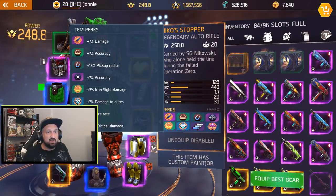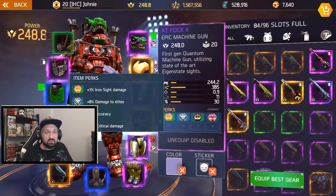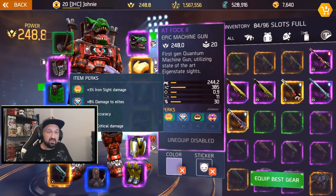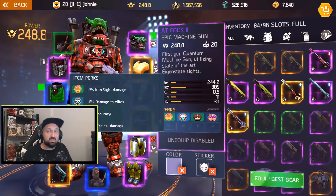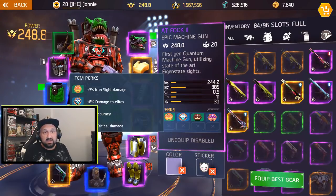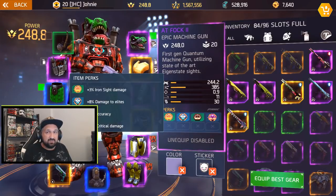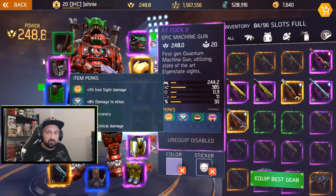If I'm using an assault rifle I get that extra 6% damage. You can use your best assault rifle or whatever you like — I use the Nico Stopper. It's got extra damage to elites, iron sight damage, and crit damage. It's my favorite rifle in the game. My secondary weapon is a machine gun, the ATF2 — my favorite machine gun. It's got very nice damage: 244.2 plus 8% damage to elites and 14% crit damage. Some guys like snipers, the Emoji, or the Naga 2 with a hundred bullets in the clip.